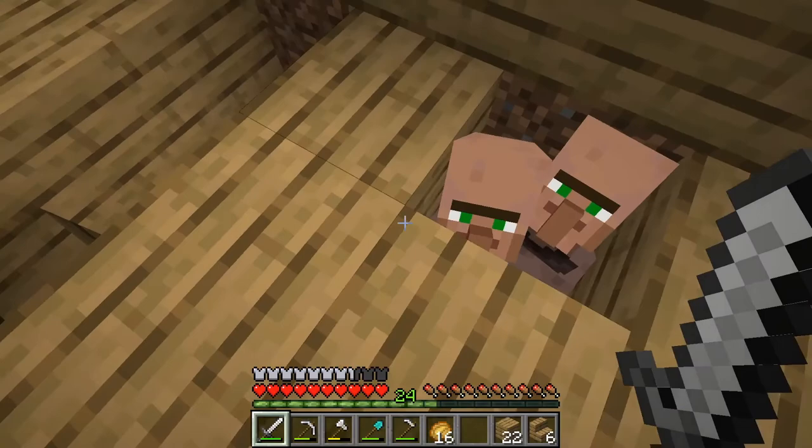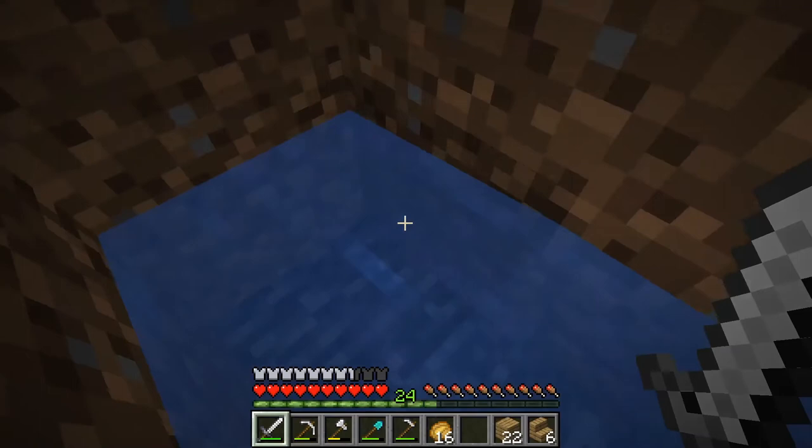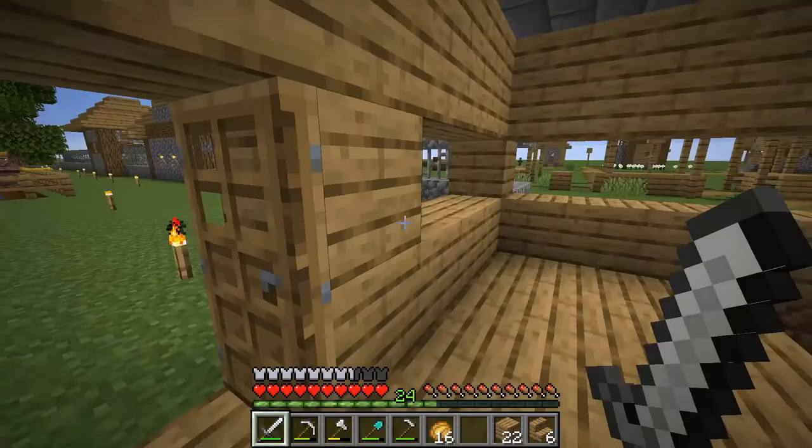I'm trying to get some villagers' breeding going on. The idea is to make a baby - walks right through the passageway and gets stuck in the water for the rest of his life. And then I come in and enslave it in some form. That's the idea.